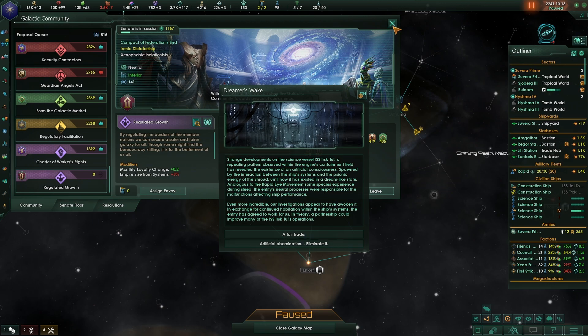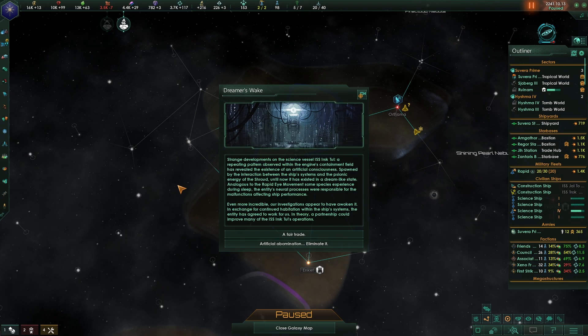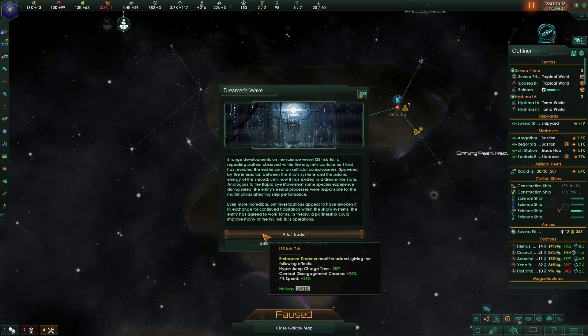Regulated growth. Dreamers Awake event: 'A repeating pattern in the engine containment field has revealed an artificial consciousness spawned by interaction between ship systems and the psionic energy of the shroud. It existed in a dreamlike state analogous to REM sleep - its neural processes were responsible for the ship malfunctions. Our investigations appear to have awoken it. In exchange for continued habitation in ship systems, the entity has agreed to work for us. Hyperjump charge time reduced.'